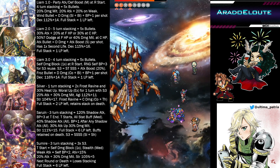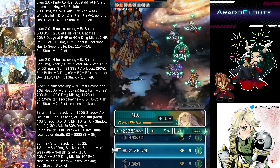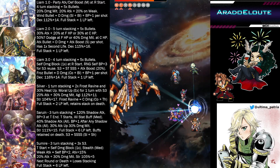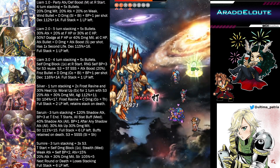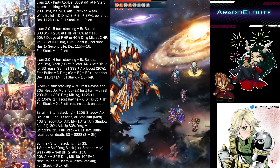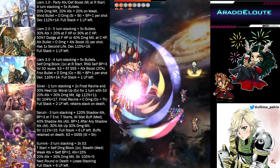Anti-material shot costs 8 BP. Whenever Liam does a single target attack, he follows up with five of the bullets you have charged. With wind bullet charged five times, you gain 5 BP out of those five wind bullets, so you gain that 8 BP back and can use anti-material shot again the following turn and so on.